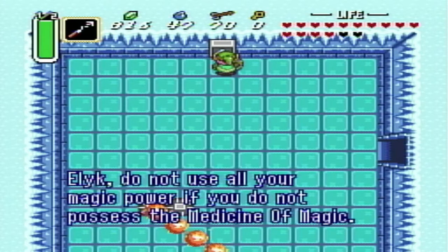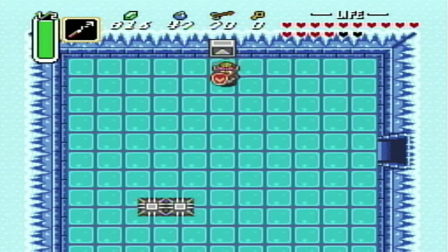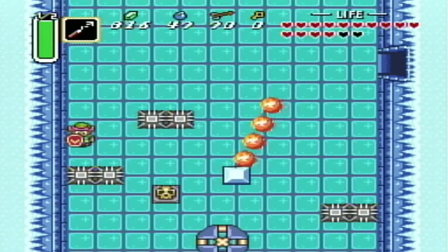You'll find yet another one of these little Hylian statue things that basically help us by telling us what to do. It says: 'Do not use all your magic power if you do not possess the medicine of magic. Get ready to go into the depths of this dungeon.' In other words, magic is required to fight the boss.